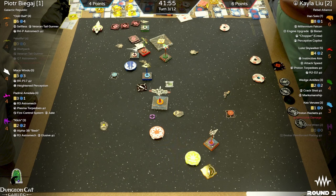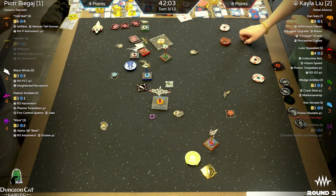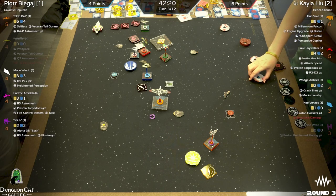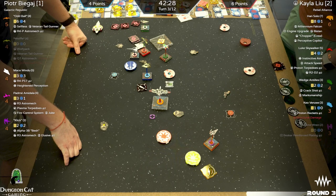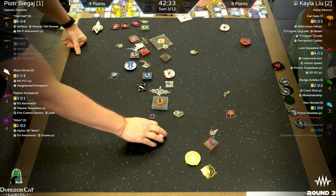You don't have the target lock anymore. Maybe just do something less committal — a one-forward or one-bank — and then choose to either focus or get that center scramble action. You've got to watch out for where Luke is going to be. If Luke comes in with a three-hard, if you go one-straight that can be a risk. There's a little bit of a log jam for Kayla right now — Peter has much more open space to play around with and a lot of flexibility with Clik.